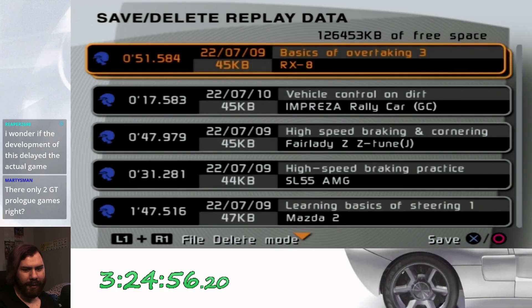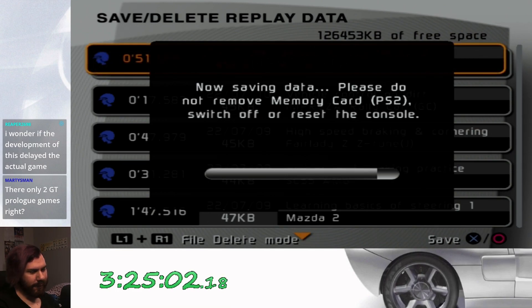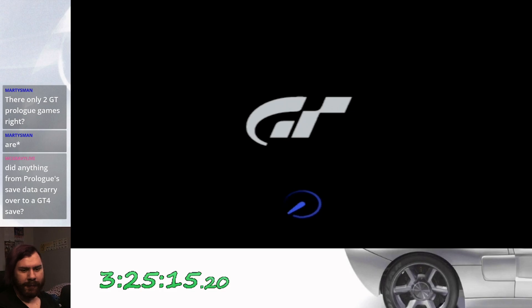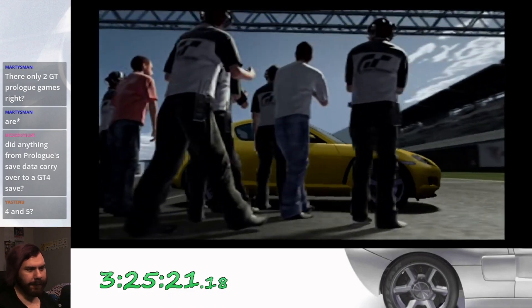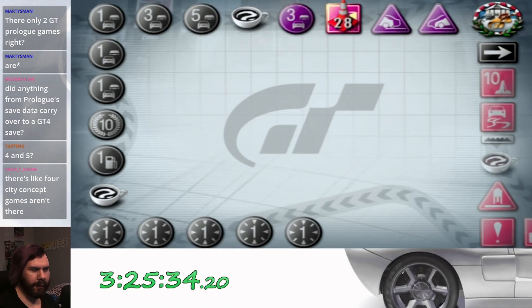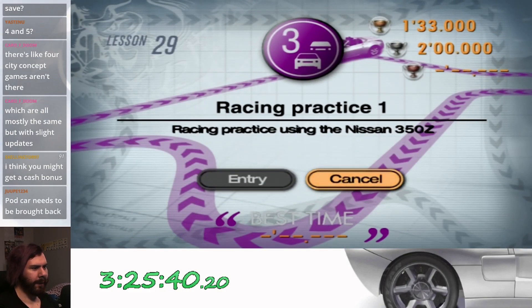We'll probably save one of these replays. There's one for this GT4 prologue, and then there's one for GT5 — the GT5 prologue. And then there's GT Concept, which is basically a GT3 epilogue. I probably won't find out since, much like with GT Concept, I highly doubt a PAL prologue save will work on an NTSC GT4 save. Anyways, time for our next lesson — Racing Practice One, racing practice using the 350Z. Says we have three laps to do here, but the gold time is a minute 33.